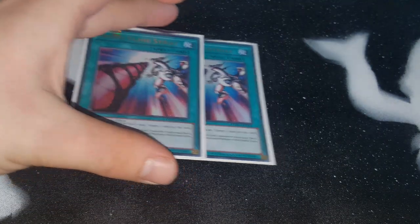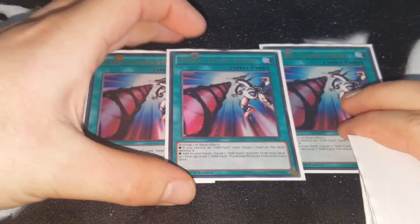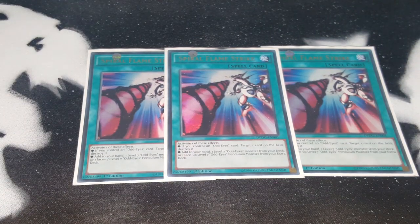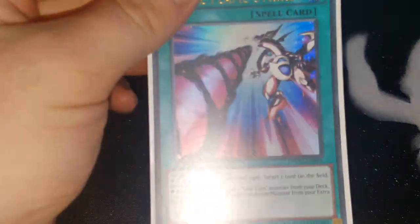To search out Odd-Eyes Pendulum Dragon and Odd-Eyes Arch Pendulum Dragon, we have Spiral Spear Strike. It also works if there's an Odd-Eyes on the field and you need to destroy a problematic monster, so it's never really a dead draw. It functions either as a searcher like Reinforcement of the Army or as a destroy card, and it has a really cool artwork too.